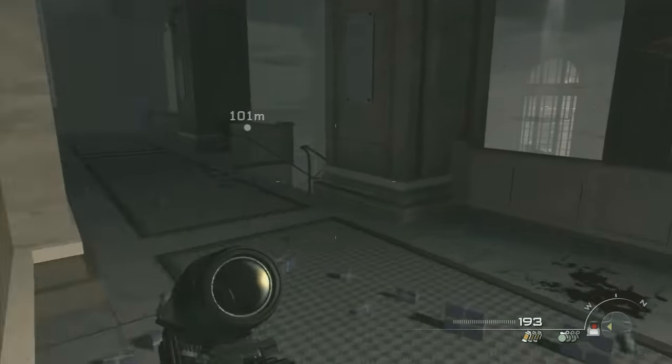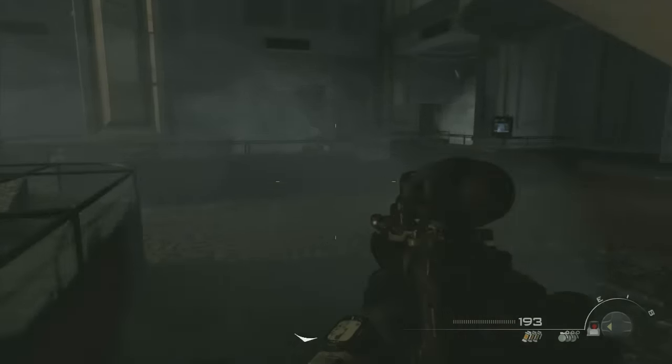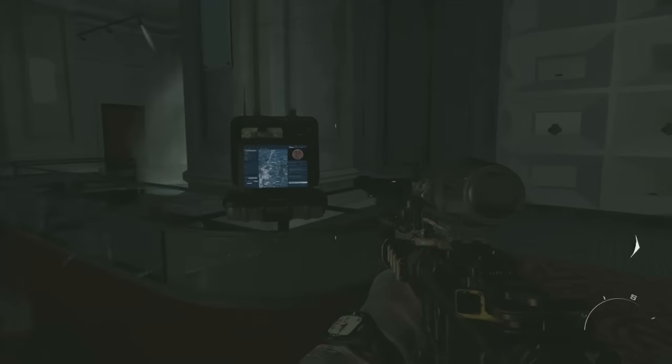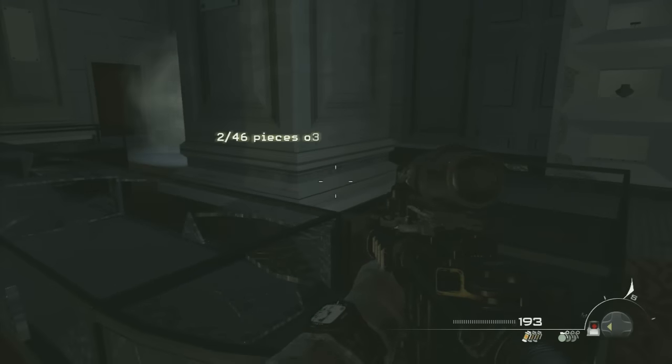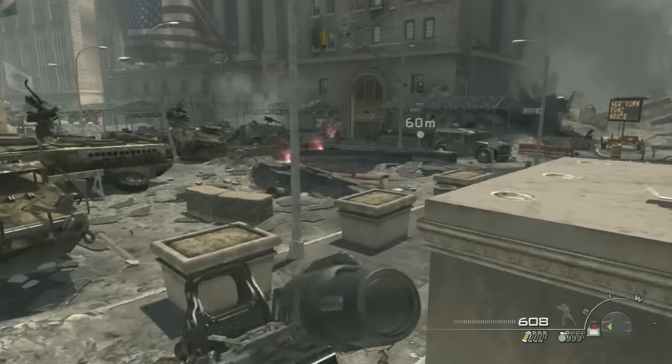The first one is very early on, right past that helicopter crash in one of the apartments on the right. You'll find the first Intel of the game. For the second Intel, after you go into what looks to be like a jewelry store, go underneath the stairs and there will be the second Intel.